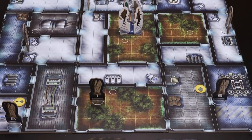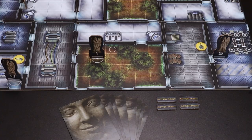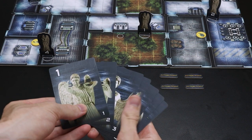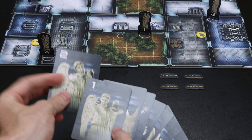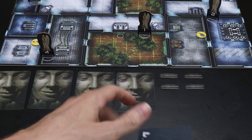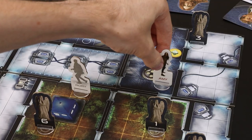Each round consists of five phases, starting with the angel player. Phase one: Choose Angels. The player controlling the terrifying weeping angels will secretly decide which of the angel standees on the board are alive and which ones are harmless statues. For example, angels two, three, seven, and eight are chosen.